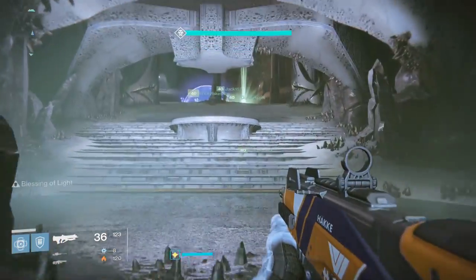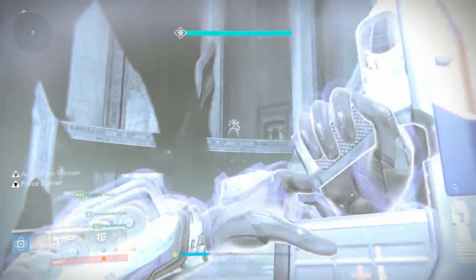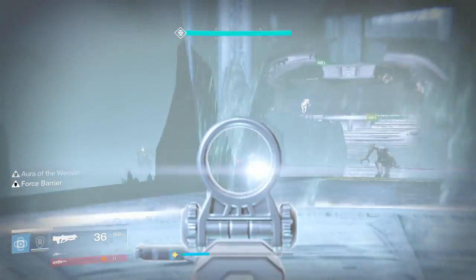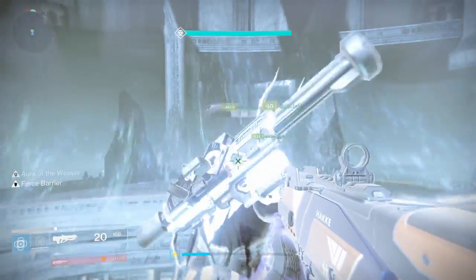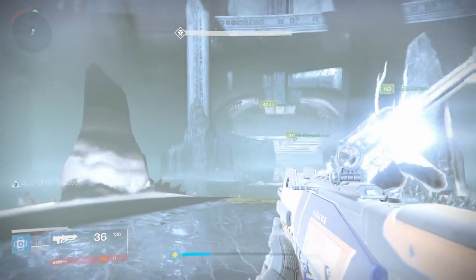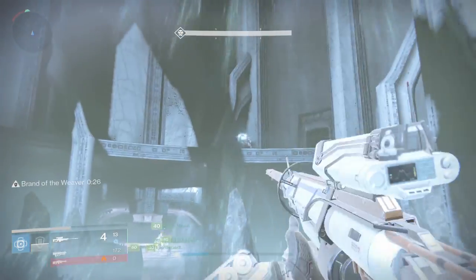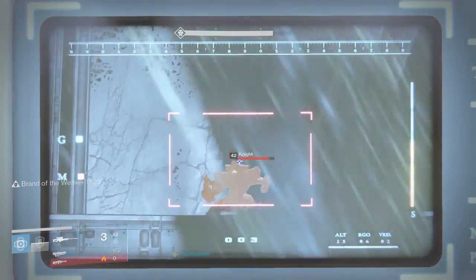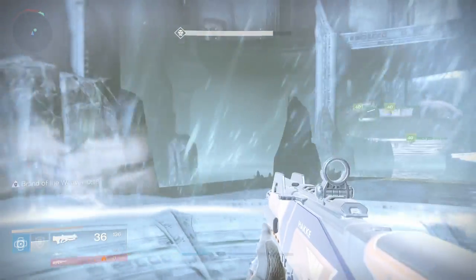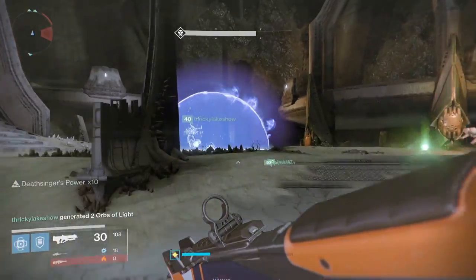It's a rinse and repeat process — it'll take a little practice. Here are some side notes: the mobs you'll encounter are constant acolytes and thralls spawning at all times. Wizards spawn in the middle, so watch out when using your power on the middle plate. Night boomers spawn on the walkways on either side on roughly a 30-second timer — bring a good sniper. The Black Spindle is a great option and will one-shot headshot those guys.